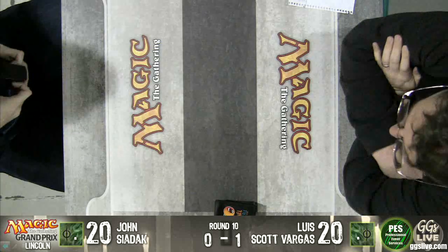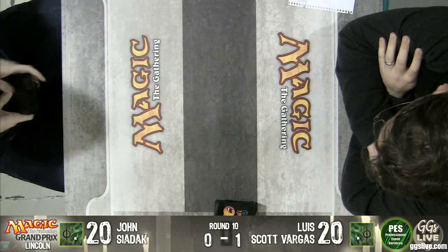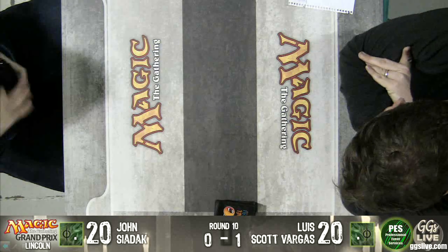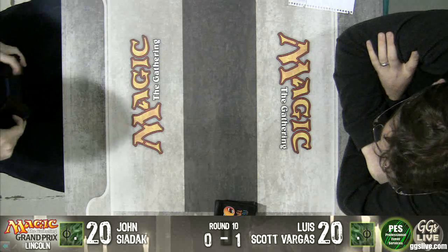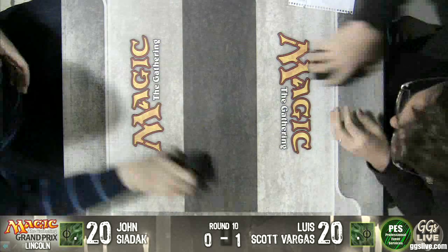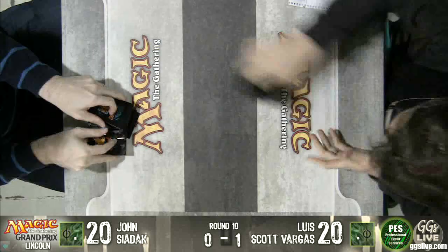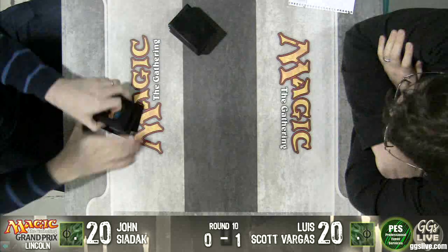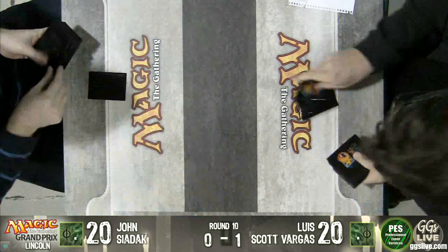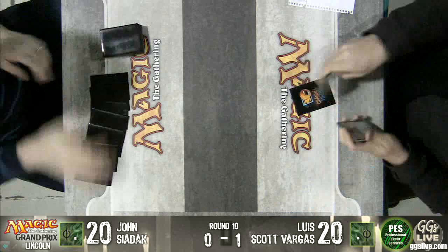What's the fastest turn that the Birthing Pod deck can go off? The Malaira project — turn three. Just play it: the Saracen, Malaira, Kitchen Finks. Just done. Well, that actually won't do it though, because we have to assume Luis has like an infinite Slaver Lock or something. Infinite life does not beat Luis. He can trumpet with infinite turns — he can deck you.